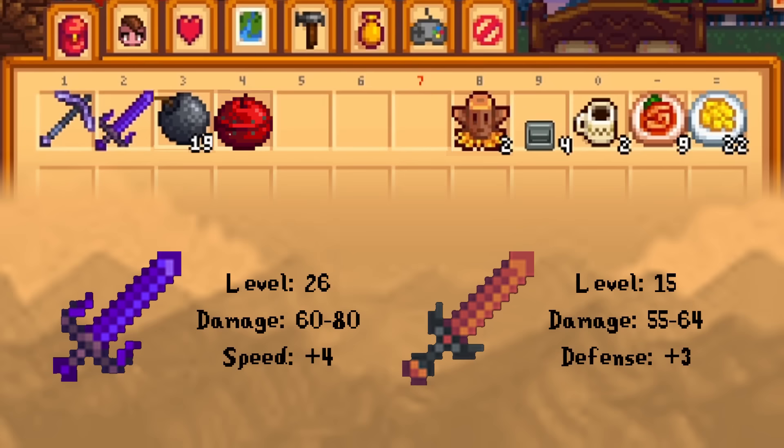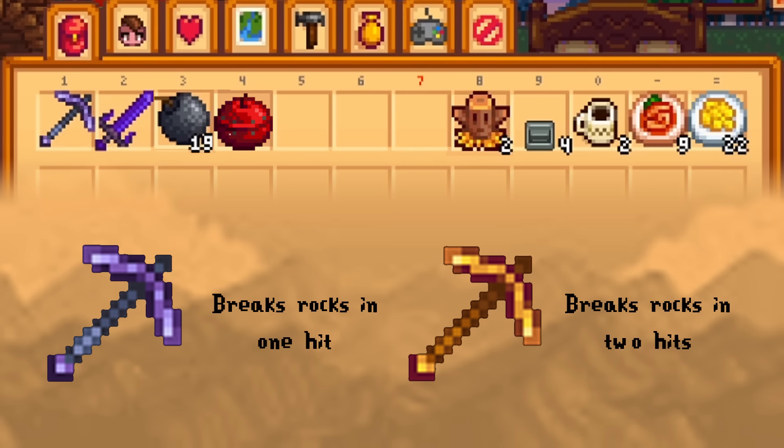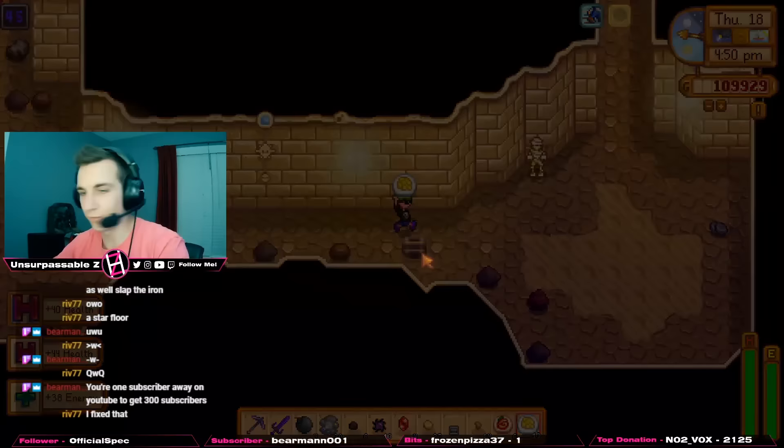You'll need to prepare your inventory the night before because every second is going to count while you're in the mines. You'll want to take a galaxy sword with you, and if you do not have one, a lava katana. You'll really want to have one of these two swords as the others do not do enough damage or are not fast enough to keep up with the enemies in the Skull Cavern. Your pickaxe quality should be gold or higher — anything below gold you'll have too much difficulty breaking rocks and won't be able to progress quickly. What's really going to allow you to move deep into the mines and get a lot of iridium ore is going to be the bombs that you bring with you.